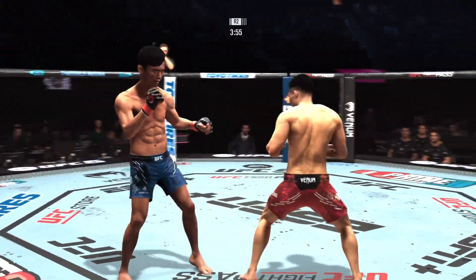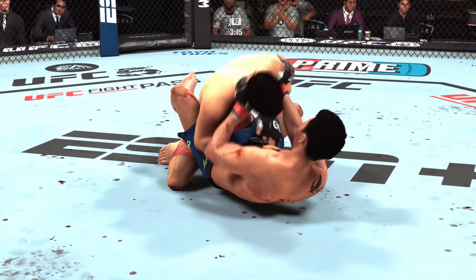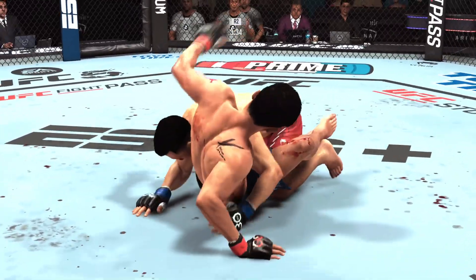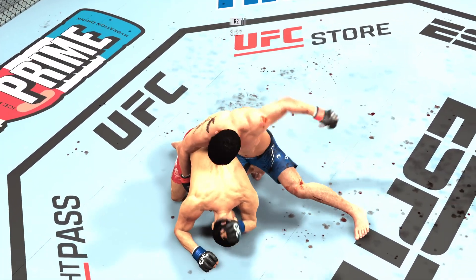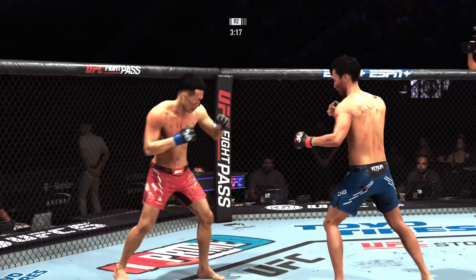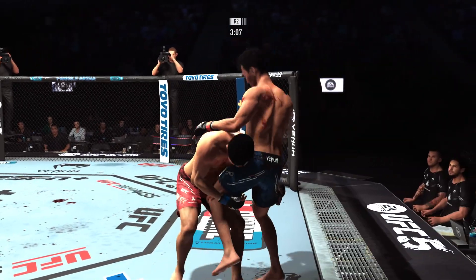Straight right hand, no good. Push kick there to the body. He's doing a really good job getting on that high cross and following the action, and he's got him secured in the half guard now. Chung's looking to pass out of the half guard and get side control, but is denied. Lands with the ground and pound — right down! And he is back up to his feet. The Korean Zombie's nose is just pouring blood right now. I'm not sure that thing isn't broken.